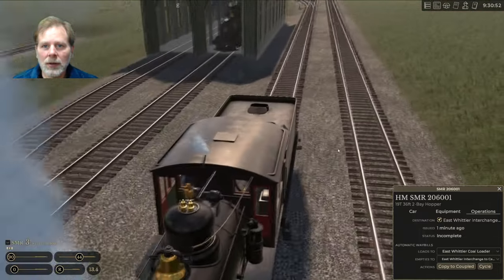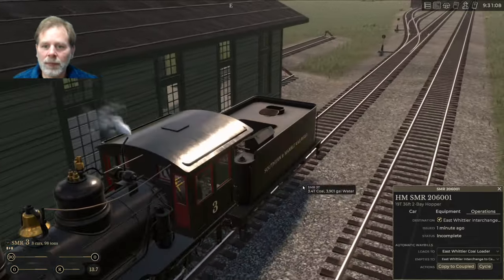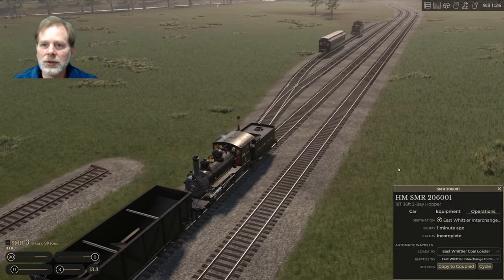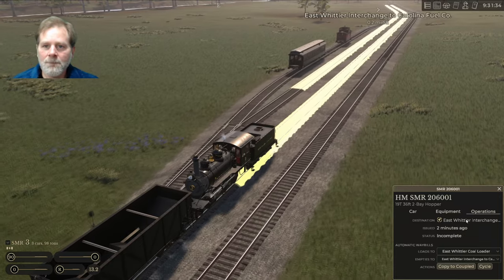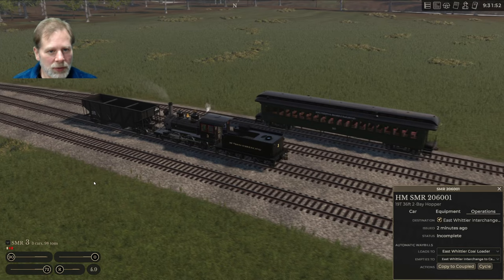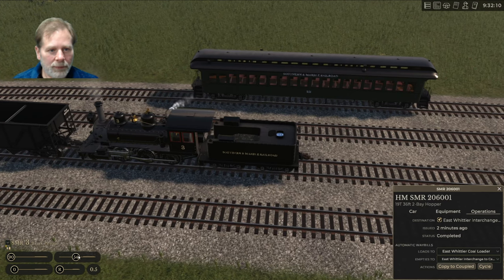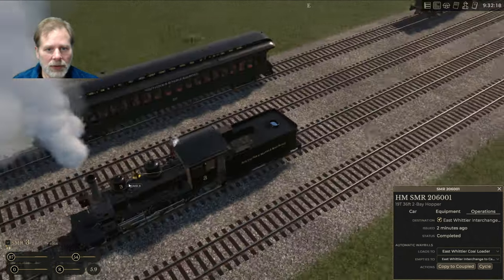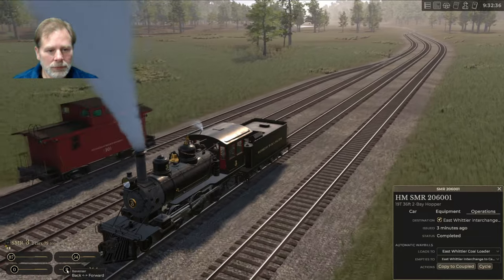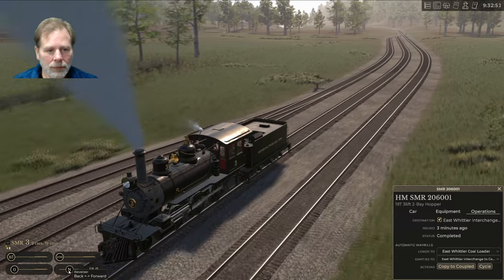We want to leave this on the interchange. If you mouse over a switch, it'll show you which track is the interchange. Going back to the siding in order to get past it — hitting our brakes. We can open the coupler and back off, since I don't think you can manually disconnect the glad hand.